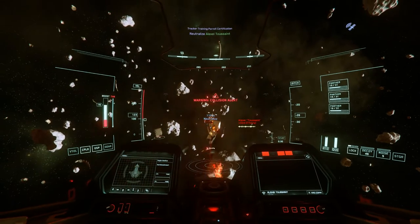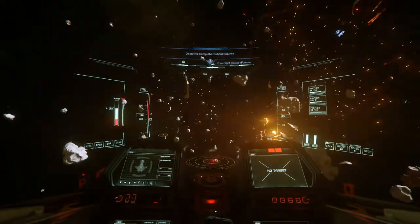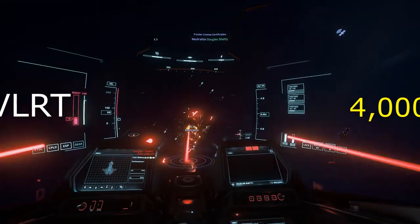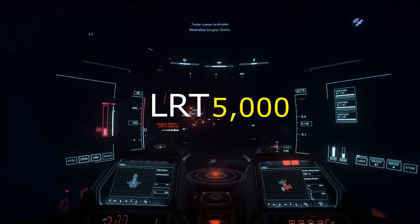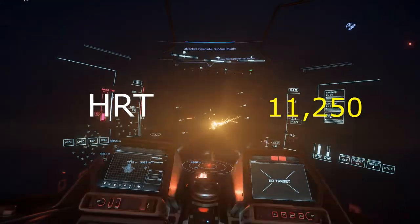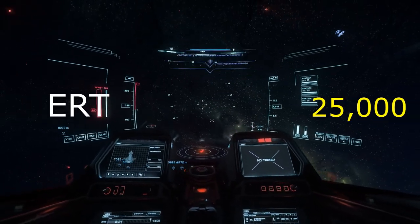Let's talk about the different types of missions you gain access to by ranking up your bounty hunter rep and what they pay out. VLRTs pay 4,000 credits each. LRTs pay 5,000 credits. MRTs pay 7,500 credits. HRTs pay 11,250 credits. VHRTs pay 17,500 credits. And ERTs pay 25,000 credits.